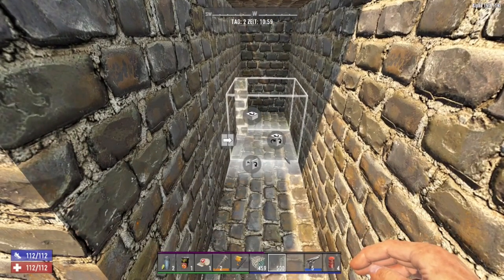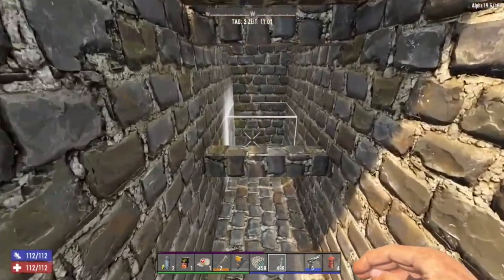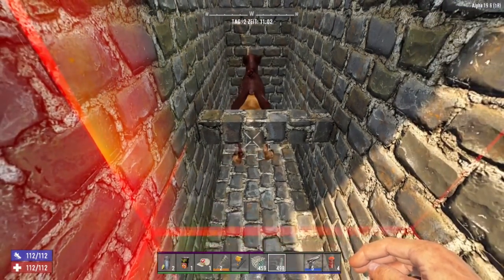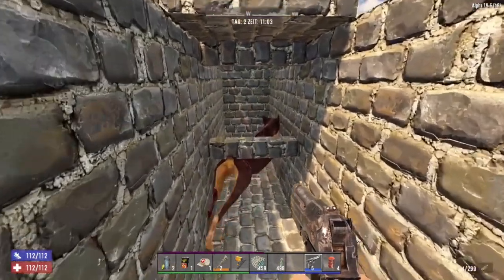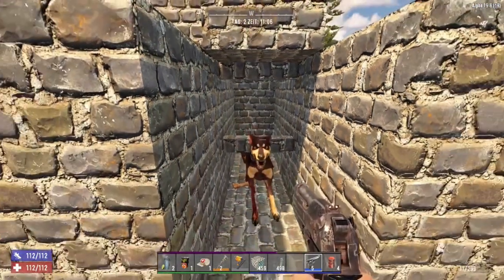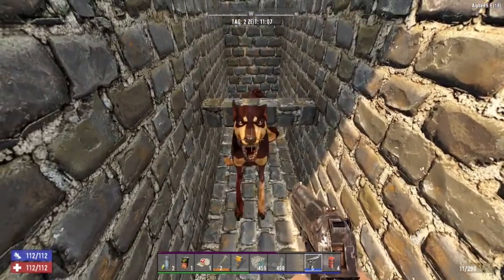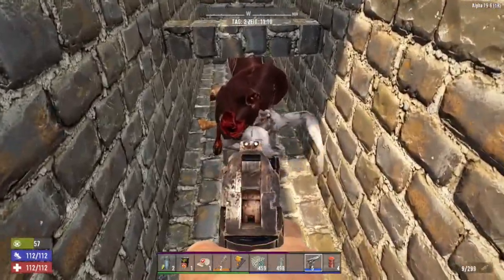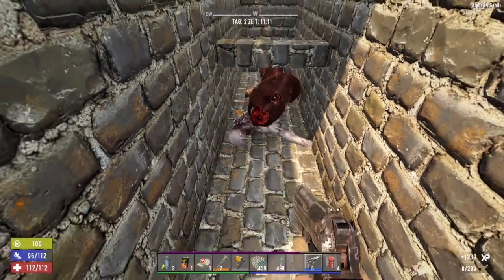Tip number 25: the Stop Block. You can use this rail block by holding R or the shoulder button on a controller to rotate it. Dogs and crawlers will glitch through it, letting you punch or shoot them easily. Crawlers also get stuck in the wall and deal only minor damage. You can trap a dog in this direction and just punch its head or shoot it.